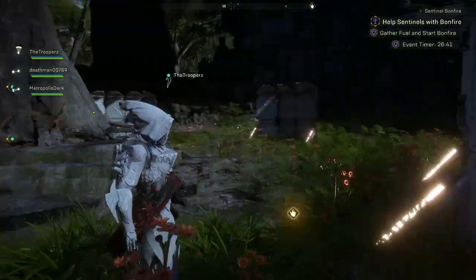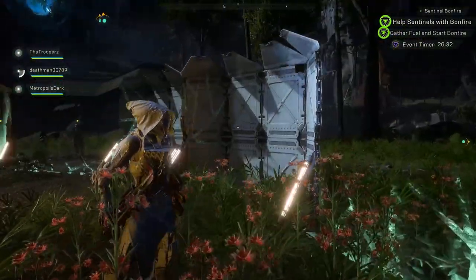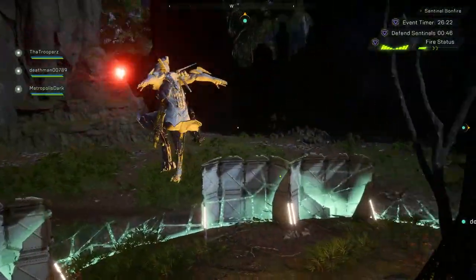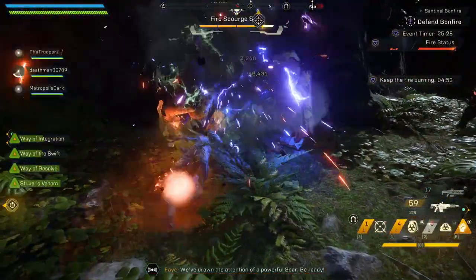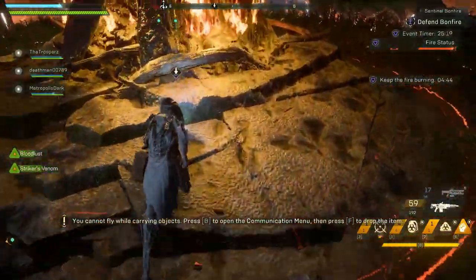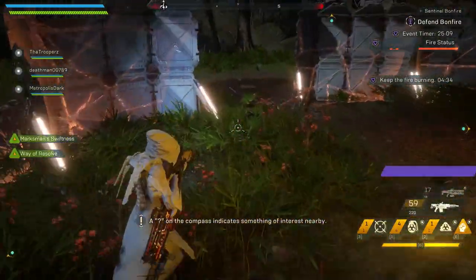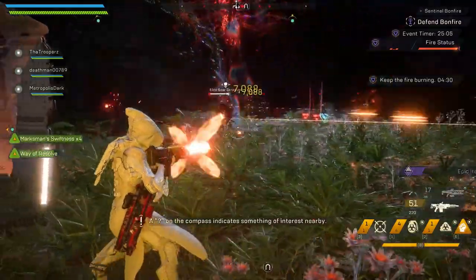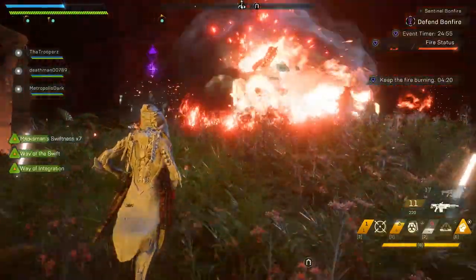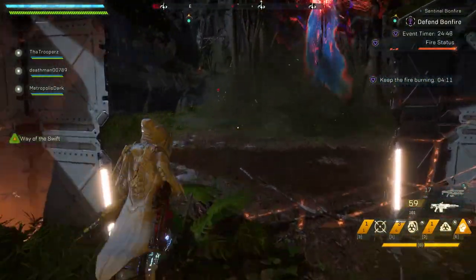For the next event, you're going to pick up a canister on the ground, then place it in the fire and protect the area until it goes green entirely, just like a normal protect-the-zone mission. Once complete, the fire status will need more fuel. Big colossus enemies pop in, you kill them, they drop more fuel, and you pick it up and put it back in the bonfire. One thing to note: when the bar goes red or orange, try to keep at least one person in the zone, because when enemies walk in or nobody is protecting the area, the fire status decays quicker.